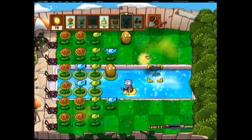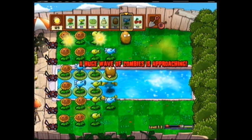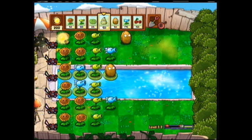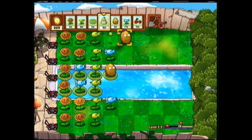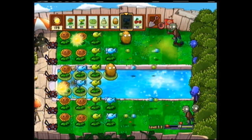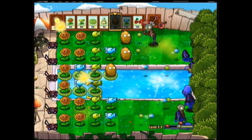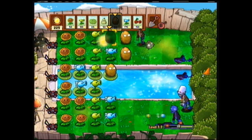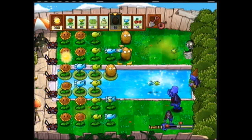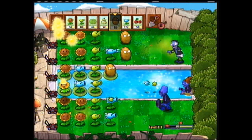There we go — the water level should be more or less protected now. If I can just throw these snow peas up here as well — actually a huge wave of zombies is coming. Bet you a football player comes. Really, none? I'm surprised. I don't know why I'm even bothering to move my mouse over the sun when I can just click a button and it comes right to me — force of habit I guess. Oh, we have grandpa zombie — that is the slowest and angriest grandpa I have ever seen.